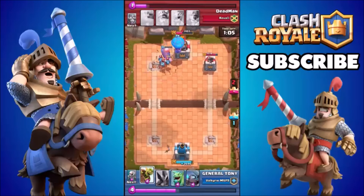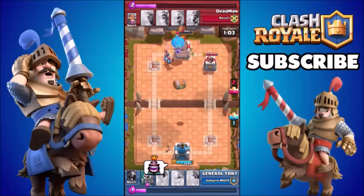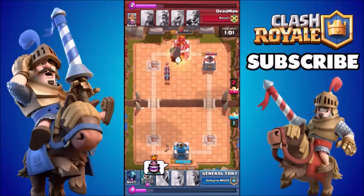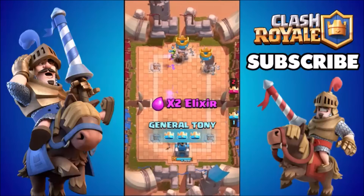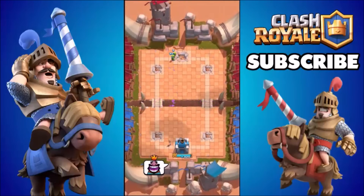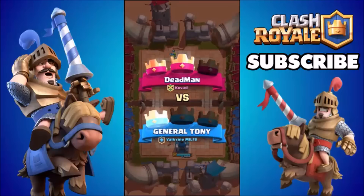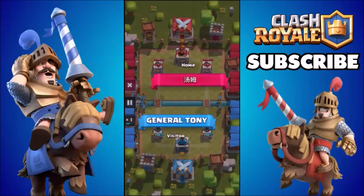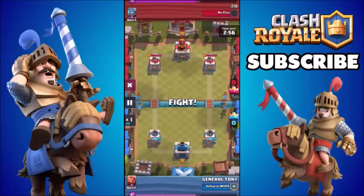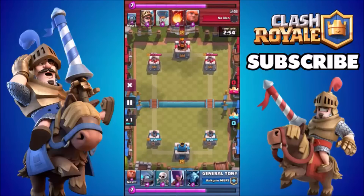This is where we're getting serious now guys. The best combo I've found so far is using the giant and the balloon at the exact same time — send in the giant first, follow in with the balloon, and hey presto, you've got yourself a victory. There we go guys, we've got three cups and we are pushing up in trophies. We've made it into arena three.